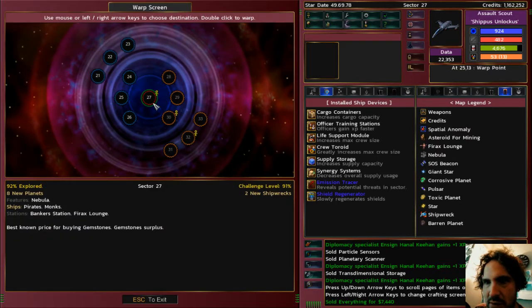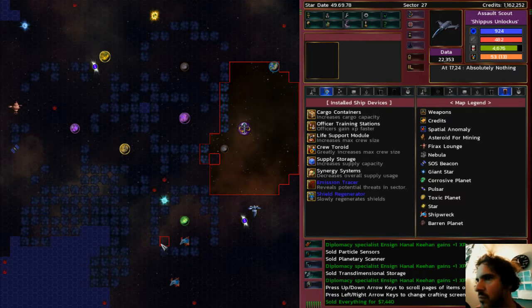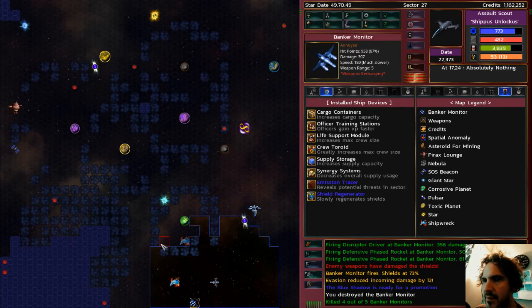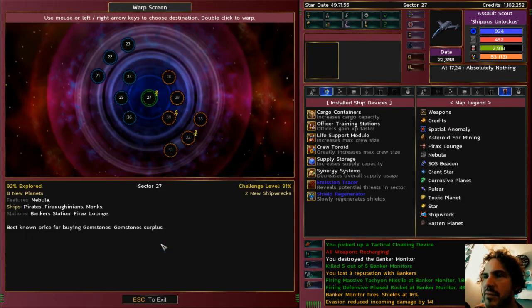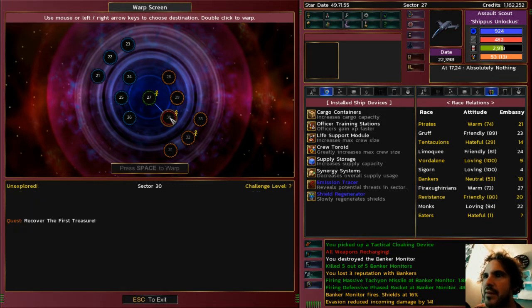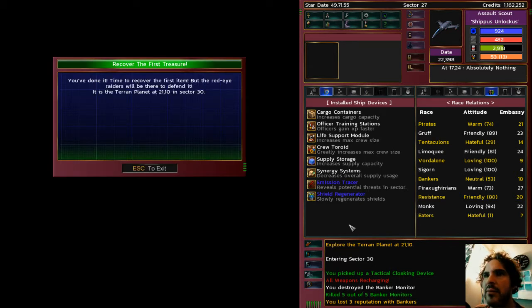A monk converter turned that high gravity planet into a terran planet — it's a terraforming ship! This sector has a quest — I'm supposed to be killing those anchor drones. There it is — boom! Five out of five. Let's find a resistance base. Nearest one is sector 20 — I can't quite make that jump. 'You've done it! Time to recover the first item, but the Red Eye Raiders will be there to defend it. It is the terran planet at 21 comma 10.'